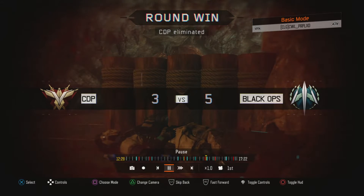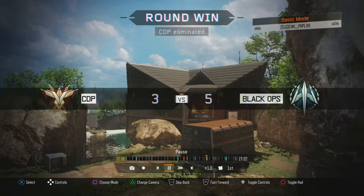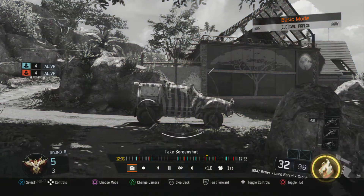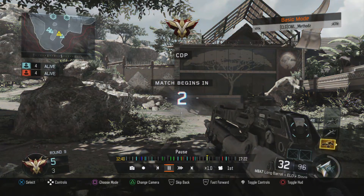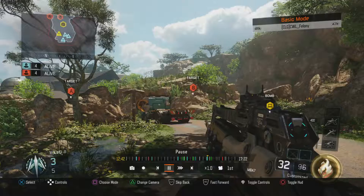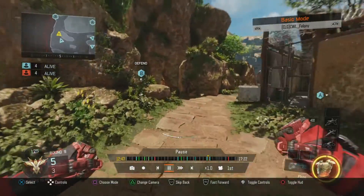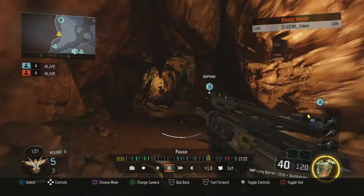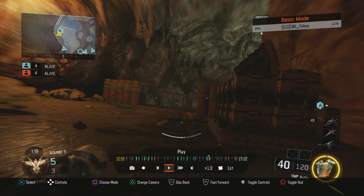Keep in mind they were up 5-1, they had a Dart, they had an HC, and they were all very close to their specialists. Now moving into the 9th round: Perplexed still has Heat Wave, Methods still has his HC, Felony has Heat Wave, Vealfire used his Dart and isn't close to another. Felony is really the player for CLG that can make something happen. They still have some rounds to play with.